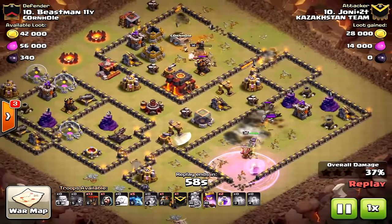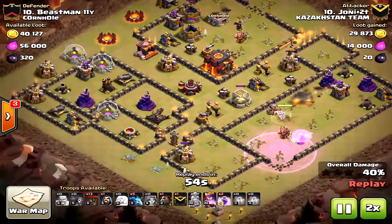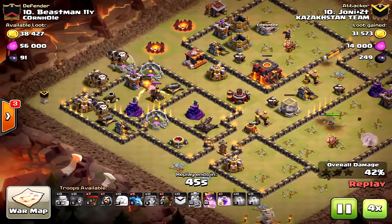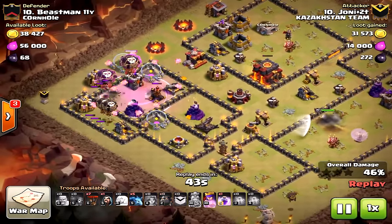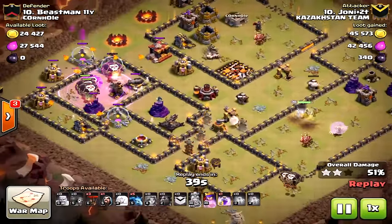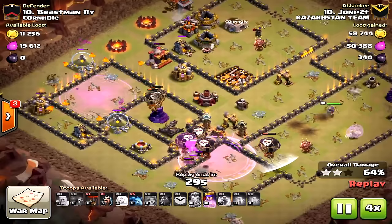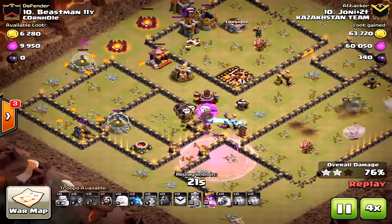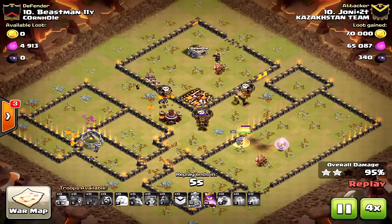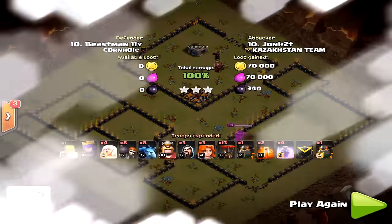A lot of times you'll notice the X-bows are pointed down on this base, so it's not even a big deal. You can bring rage or haste — it just depends. Keep in mind you want to bring an extra rage because you might need it for the queen walk portion. Look how many troops are left — he's still got balloons and a lava hound that hasn't even broken apart. Very powerful.